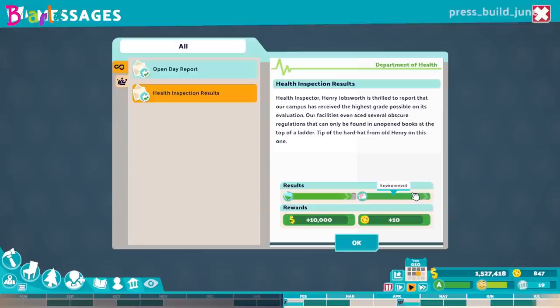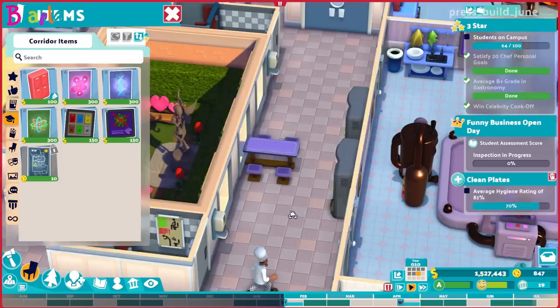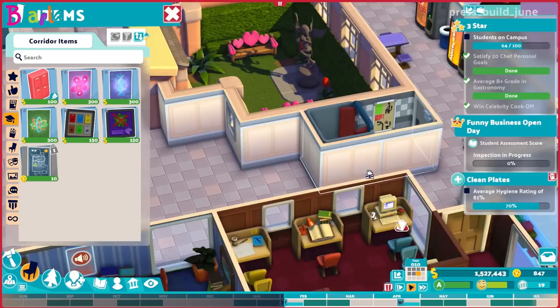Health Inspector Henry Jobsworth is thrilled to report that our campus has received the highest grade possible on its evaluation. Our facilities even aced several obscure regulations that can only be found in unopened books at the top of a ladder — tip of the hard hat from old Henry on this one. Wow — our environment and healthiness ratings are great. From the Department of Health, thank you very much. This might be enough for this area — we've got hygiene, food, drink, bin, and a bench. We've got a couple of toilets too.